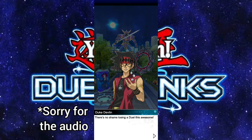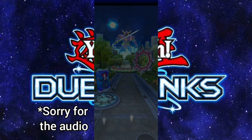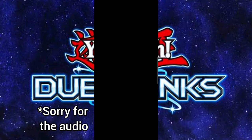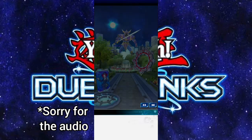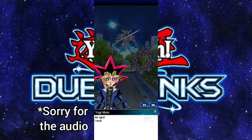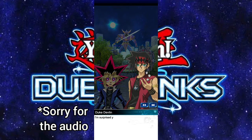No shame losing a duel this awesome — whatever you say, man. Memories of an Encounter Number 3: Broken Bond. I took out one of Duke's heart points — I think that's the equivalent of life points in his game. Duke says: 'I'm surprised you managed to damage me in my game, but then again you did have the smarts to solve the Millennium Puzzle.'